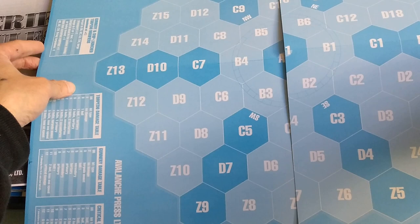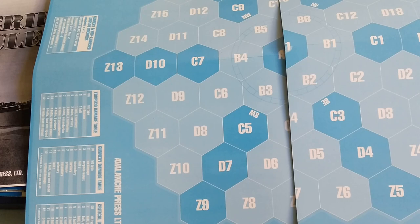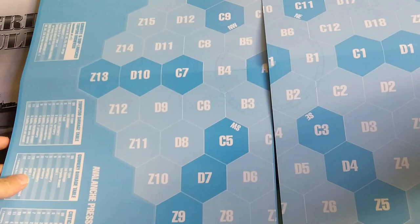This is your tactical map, which comes in two pieces as you can see. It's cardboard and you've got some charts on it.